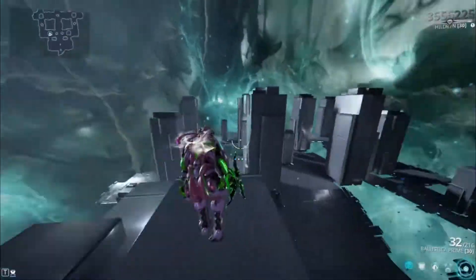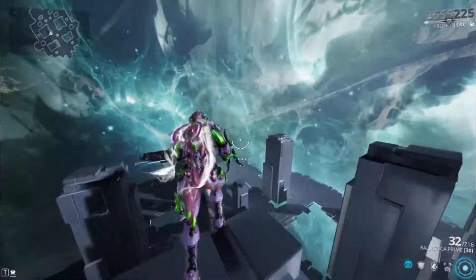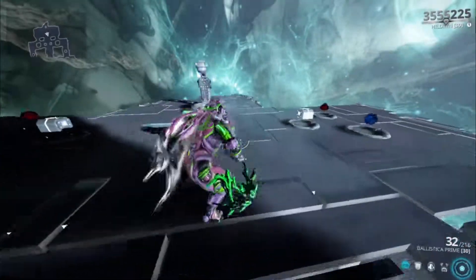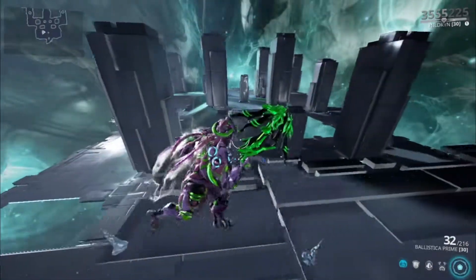Those are the damage numbers for all three builds. I recommend using the second build, which is the non-Riven crit build. The status-only build is basically third place because of the lack of crits — the crit damage is fine, but when killing enemies you want some crits. 50% critical chance on the Ballistica is actually not bad. If you guys liked this video give it a like, subscribe to support my channel — thank you guys for watching, until we meet again, peace out.